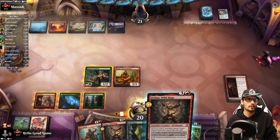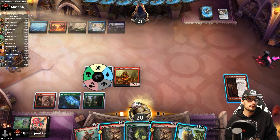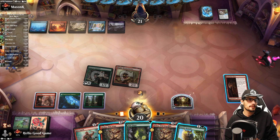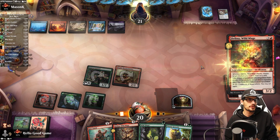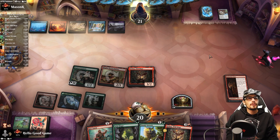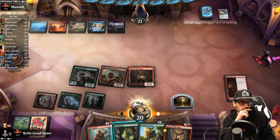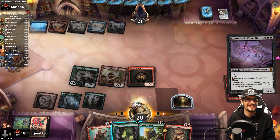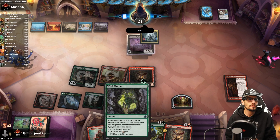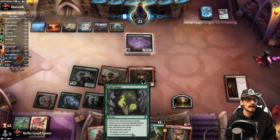I'm worried about a field wipe but we could just attack and have the Outlaw anyway. We make a Treasure which could be really nice later. They have 10 available mana — they've been ramping a lot. Don't counter my Wild Mage! We have Wild Shape in hand for hexproof if there's single-target removal. Then we're just rolling the dice quite literally. They might have a defender out and might just turn on the jets.